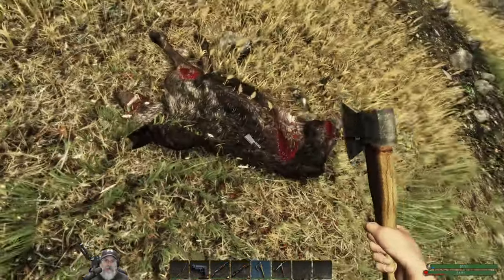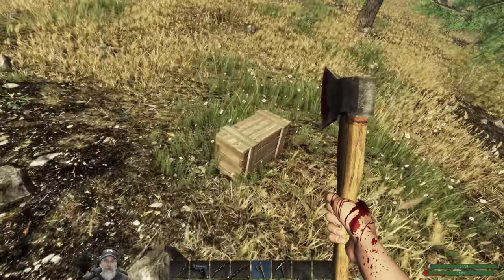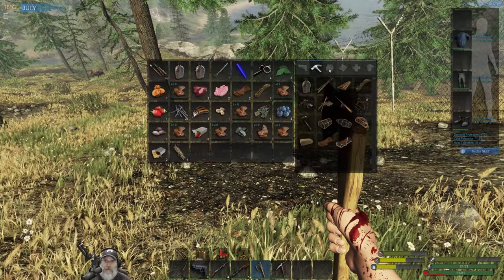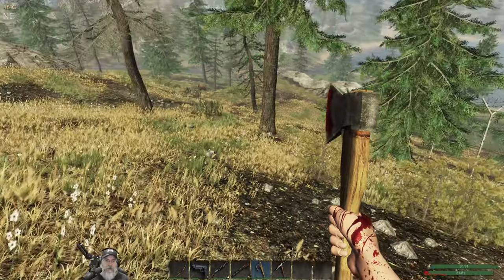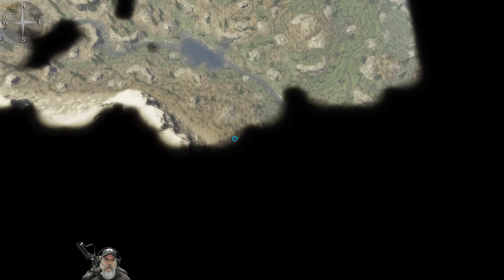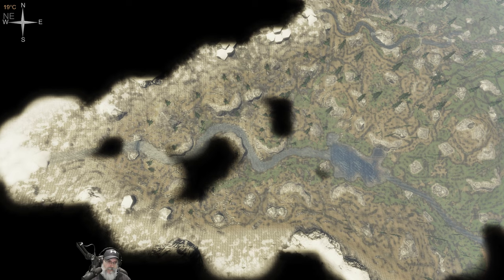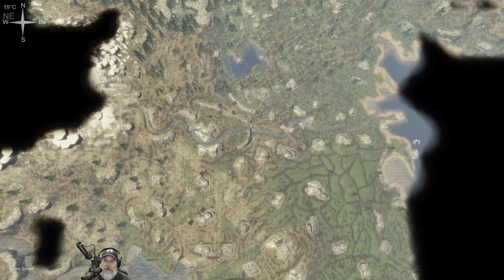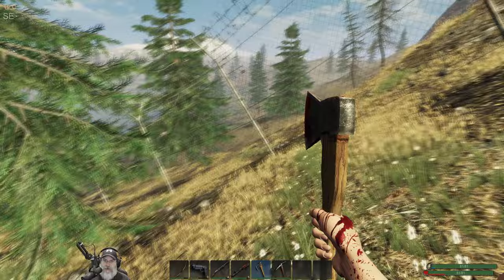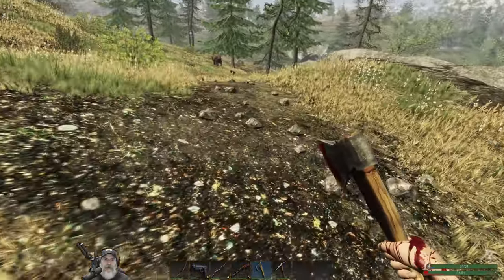We need more animal fat anyway, and a couple steaks or liver would be nice. We'll take that too. Can I make another shotgun shell? Nope — we need a little more gunpowder. Let's look at the map. Wow, we are way down south. We kind of started out here and followed the mountain range all along this way. It's getting to be mid-afternoon, so we should probably start thinking about heading back or at least moving in the direction of our base.